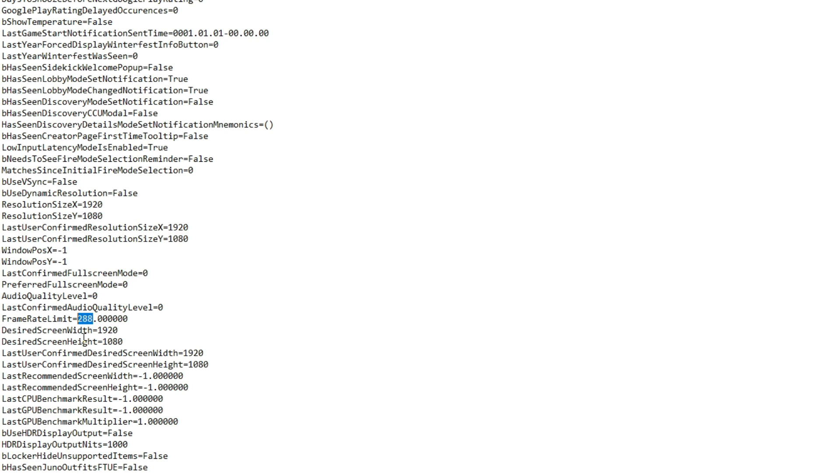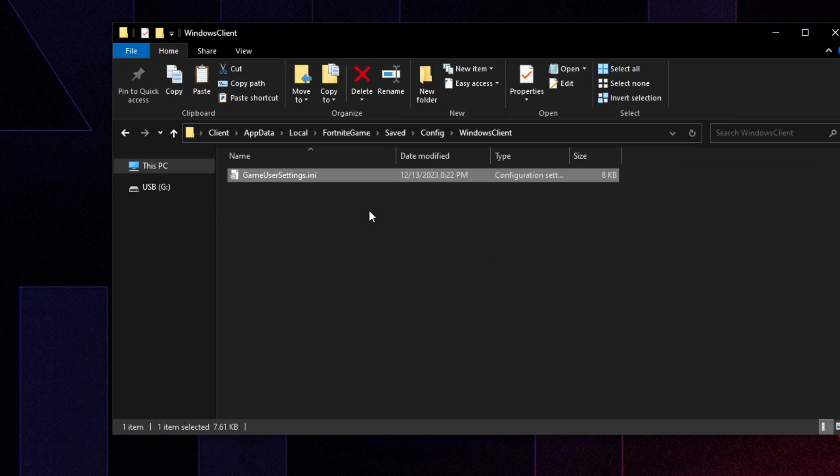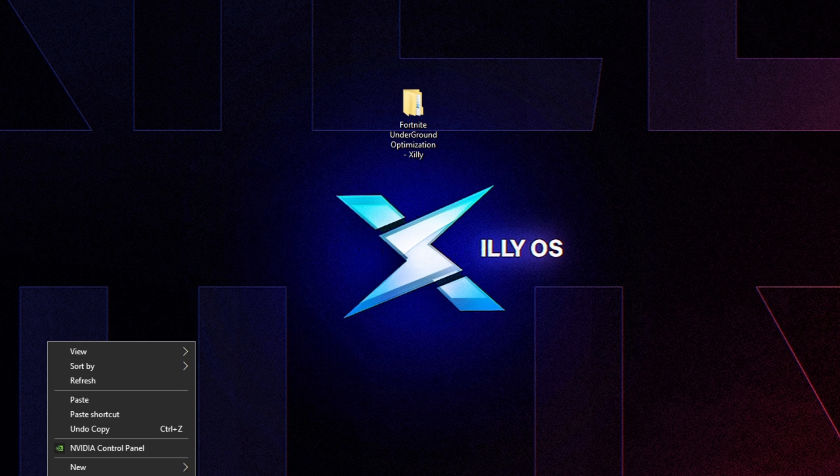Multiply your refresh rate by 2 or 3 depending on your PC specs and what you achieve in-game, then cap at one of those values. Realistically, most of you will cap at your refresh rate or slightly above. For those consistently hitting 360fps on a 240Hz monitor, cap at 360fps; everyone else will likely cap at their monitor's refresh rate. Once done, click File > Save and close the file.